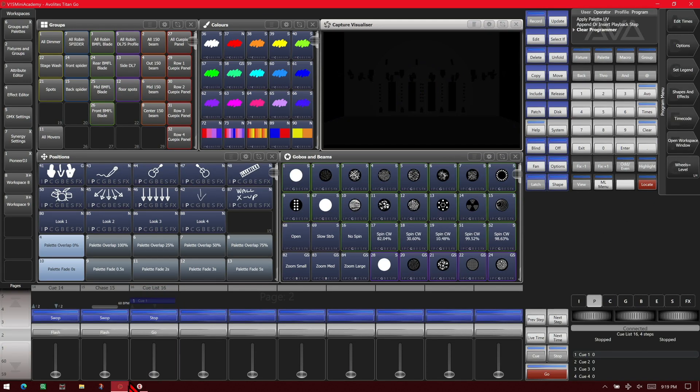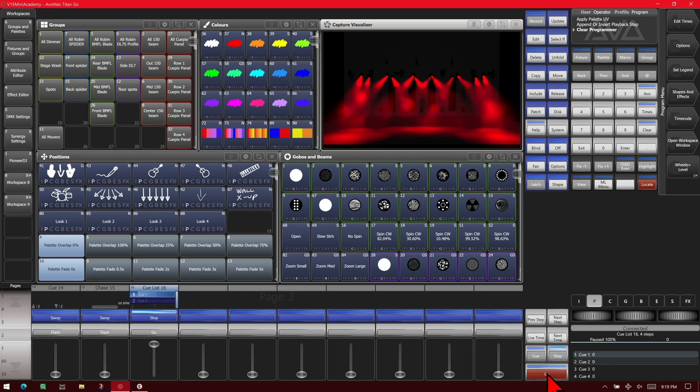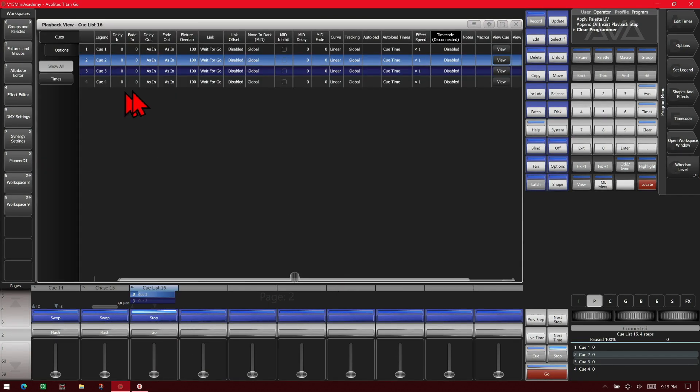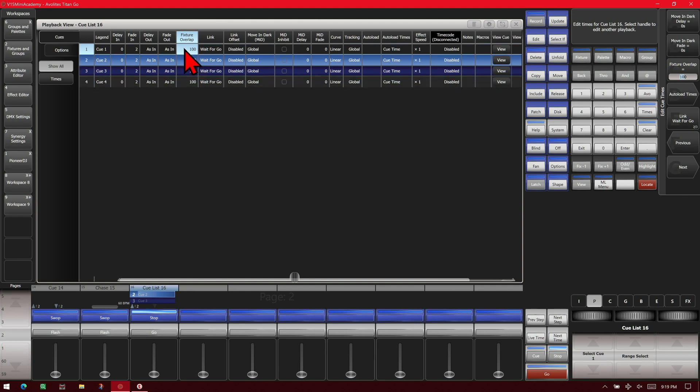You can see here — if we fire our cue list, that's what we get. We open the cue list view, give everything a fade in of 2 seconds, and then set our fixture overlap. We'll do this at random values: 25 on one cue, 50 on another, 40 on the next, and 75 on the last.